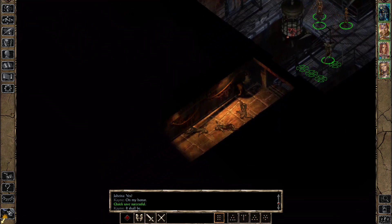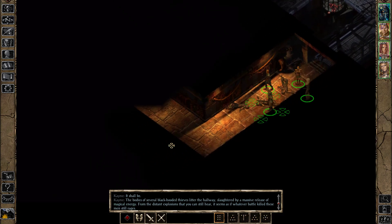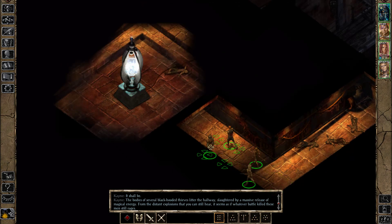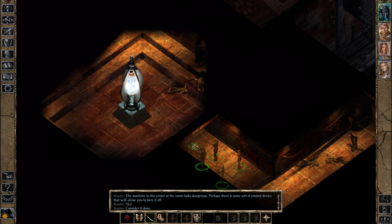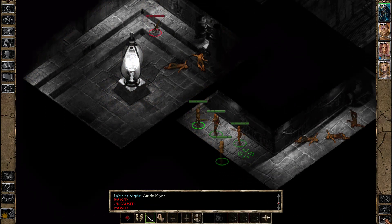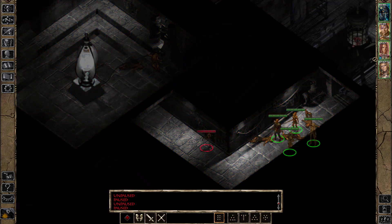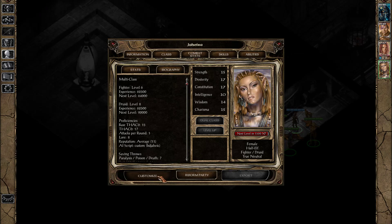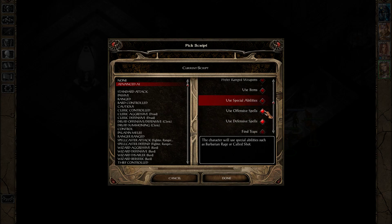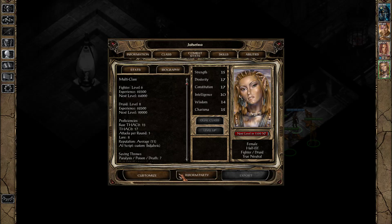I'm not sure what the best way out of this place is — it's been a long time since I've played this game. An imp-like creature appears. Everyone move! Some kind of imp comes for us. Jaheira — let's customize your script as well. Attack enemies — use items, no — use special abilities, no — use offensive spells, no — use defensive spells, no. Don't do any of that stuff. Done.